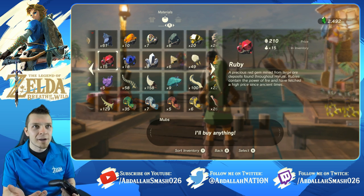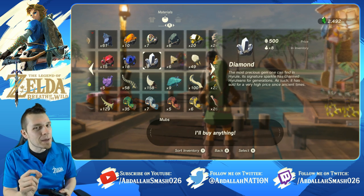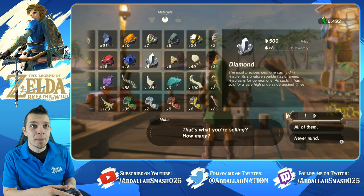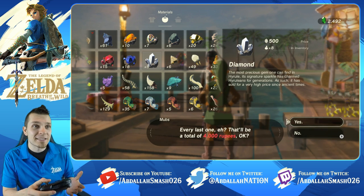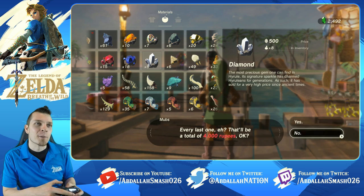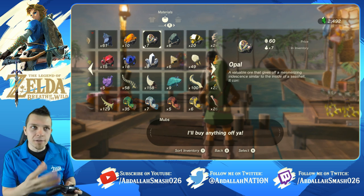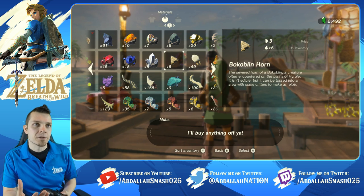Opal sells for 60, Luminous Stone for 70, Topaz for 180. You can sell Ruby for 210, Sapphire for 260, and if you find the rare Diamond you can sell them for 500 apiece. So if I click on selling all eight of my diamonds, I can get 4,000 rupees, which is pretty great. But I wouldn't sell them because you could use them for armor upgrades.